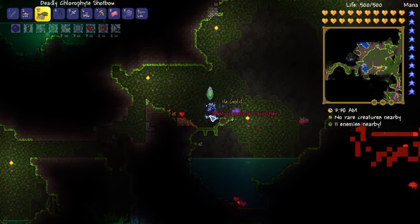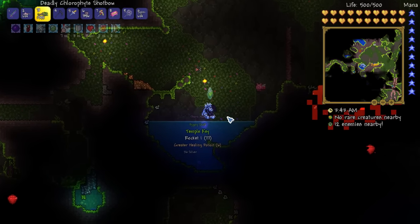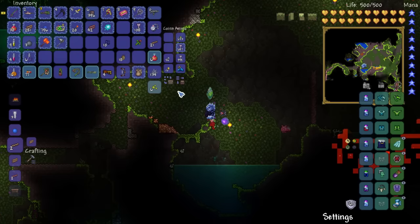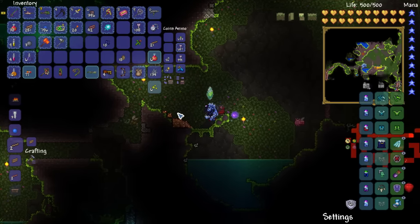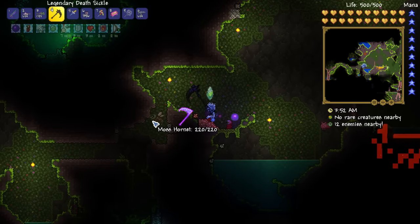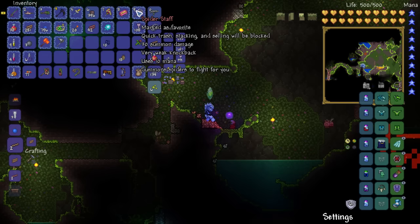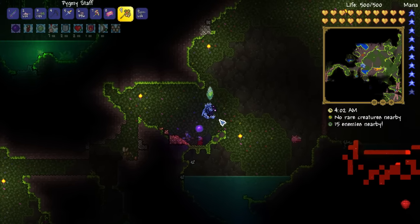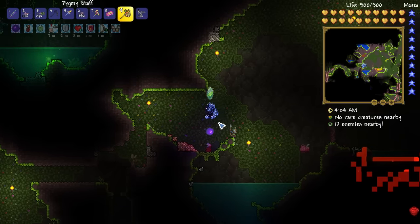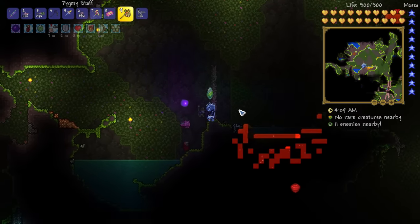Let's get my drops - looks like I got another grenade launcher and down here, whoa look at all this stuff! A pygmy staff - that's pretty good for a Plantera drop on normal. The pygmy staff on its own might not be the best. My spider staff has 30 summon damage whereas the pygmy staff has 40. This summons a little guy from the jungle who shoots poisonous darts at foes.